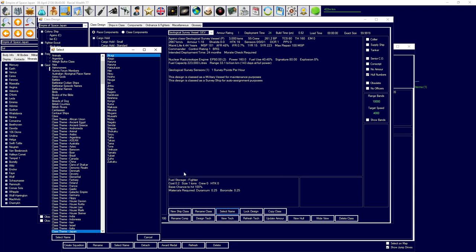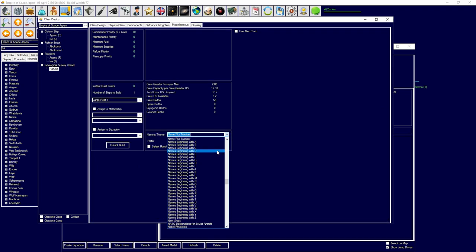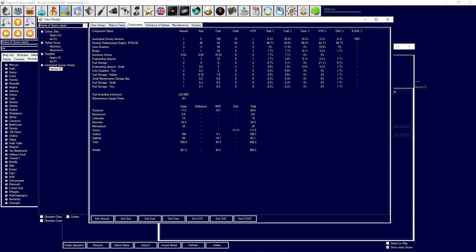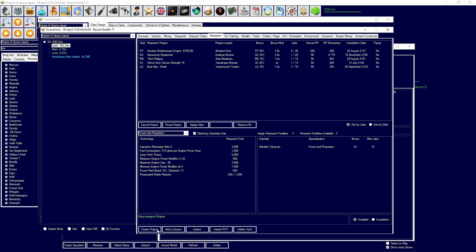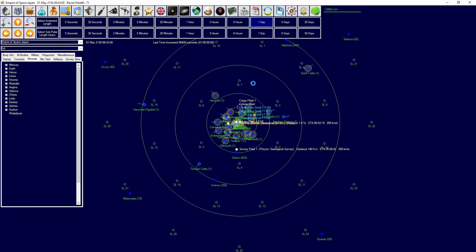We lose some fuel range but gain decent speed. Survey speed is good, good efficiency. I'm going to select a new name — Haruna, that's a good name. We're going to give these guys proper designations, using Japanese ship names under the JSN — Japanese Space Navy — and select a random name from the theme. We'll then research the class components for the engine and give it propulsion research. We're training up our scientists, which is always nice. We need to get more labs.